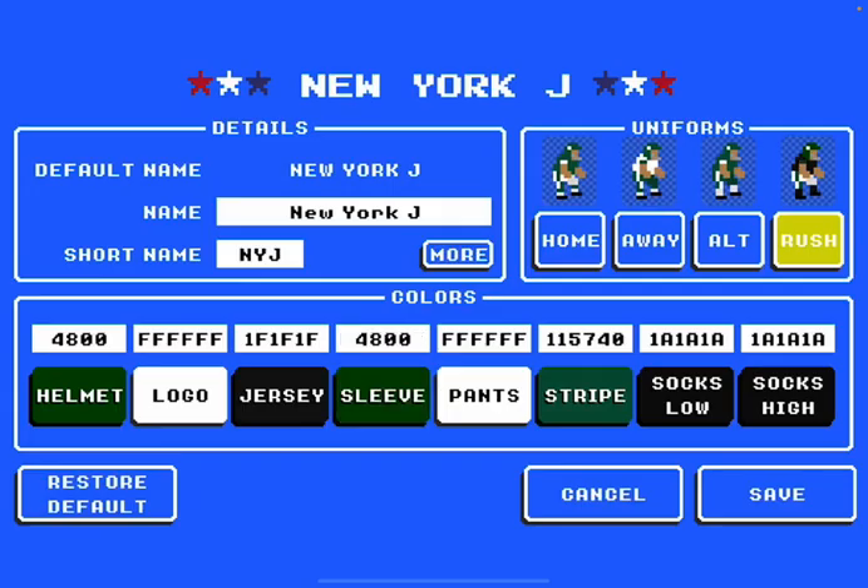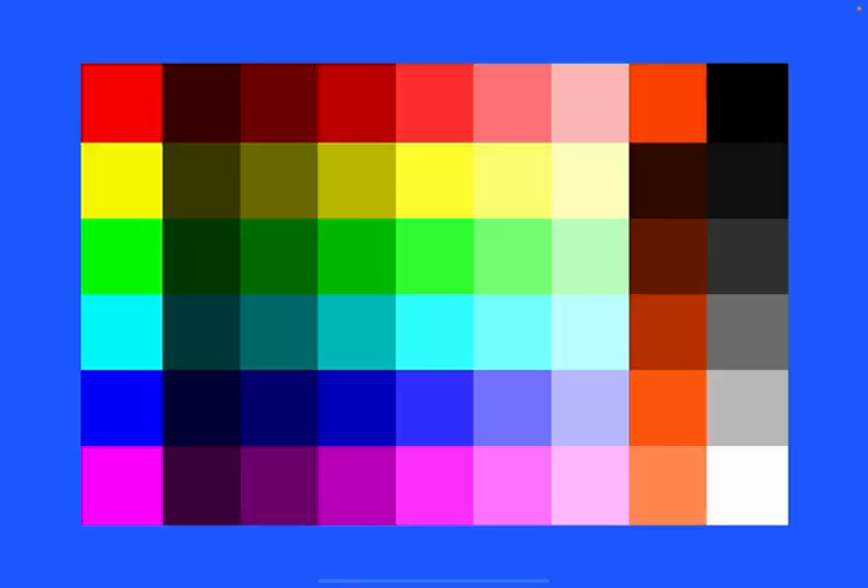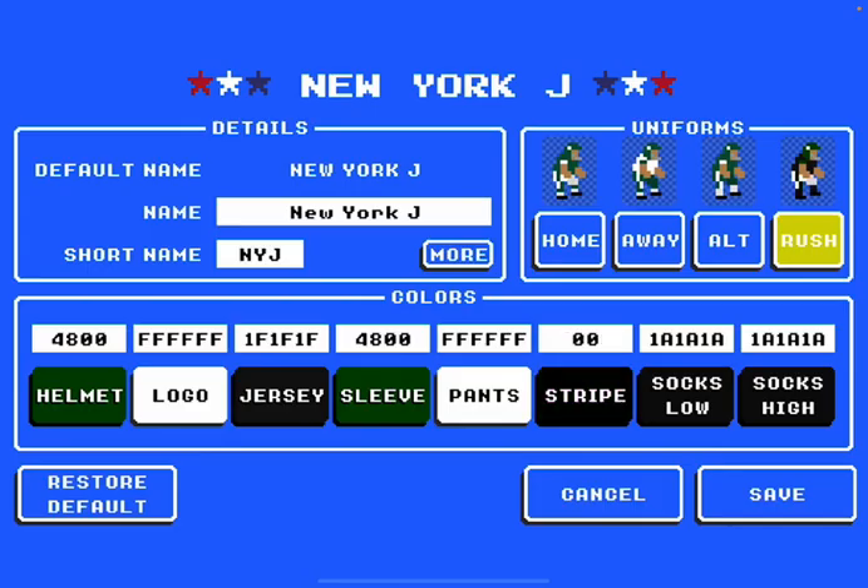For the sleeve, you want to go with a blue — actually not a blue. I would make the stripe complete black, and then for socks I would do green and green again.